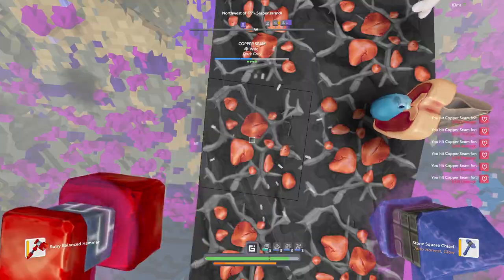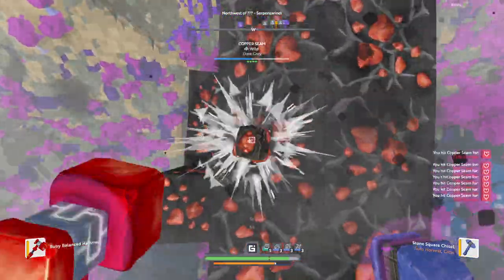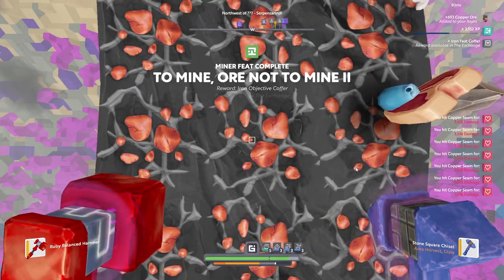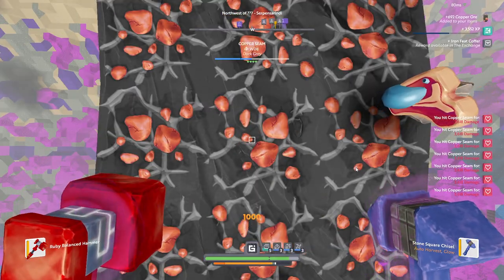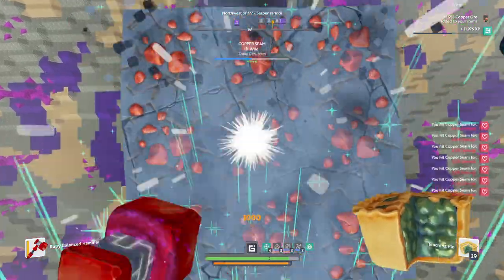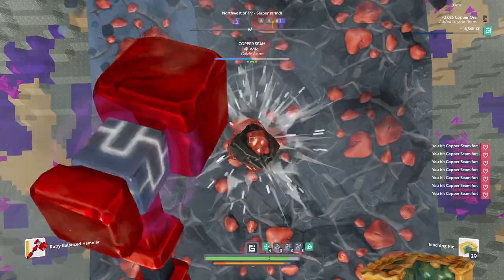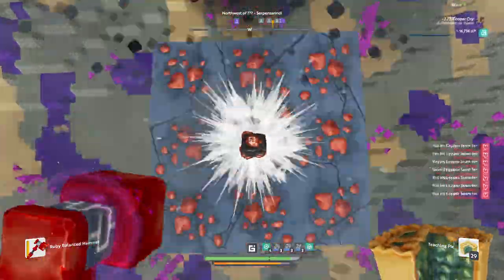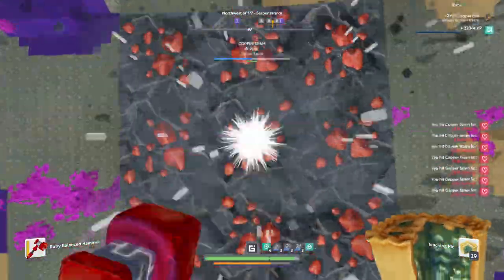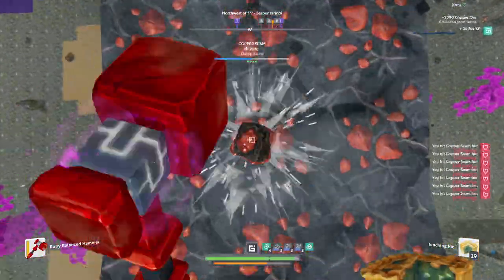Let's get that gem hammer. I'll meet you at the bottom. I'm going to be getting some feats from this I think, because it's quite a lot of ore. And let's get teaching pi because I think mining ore is quite good for XP. Oh my god, look at the XP go up. And I think the XP is increased because we're on a higher tier planet as well, so that's another benefit.